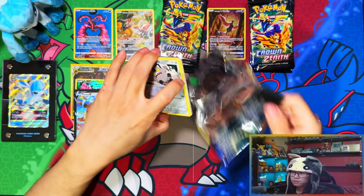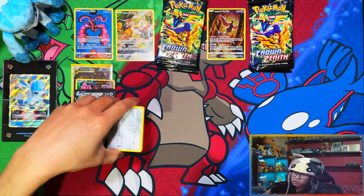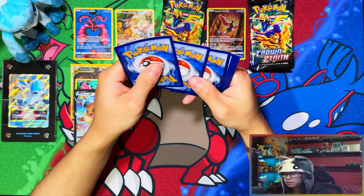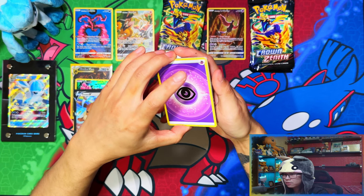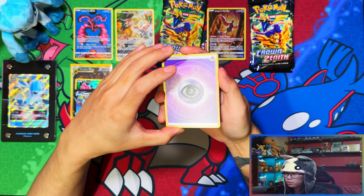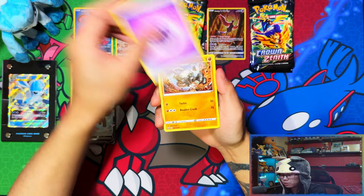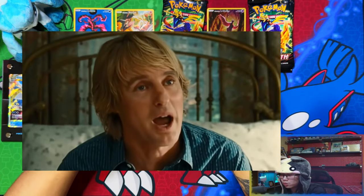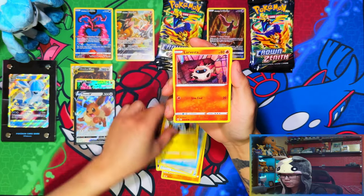What are the chances of that? According to pull rate data, gold cards are supposed to be like one in 1,000. I think I've barely opened 200 and I've pulled five gold cards — three Secret Rare Pikachus, which are one in 100 as well. I beat the odds by a lot. Five gold cards at one in one thousand!